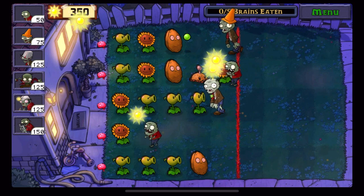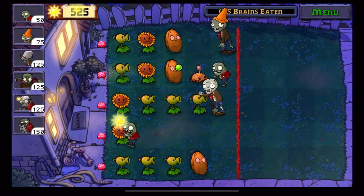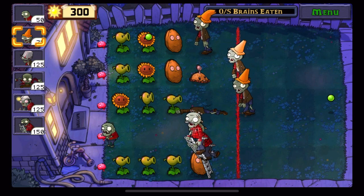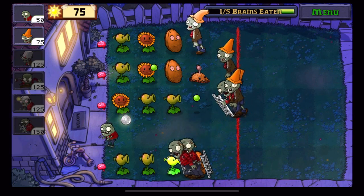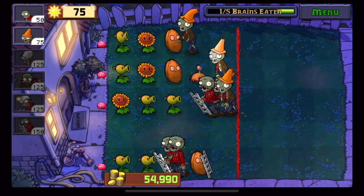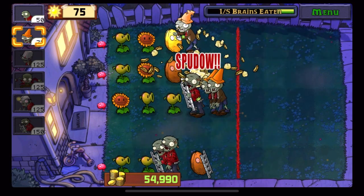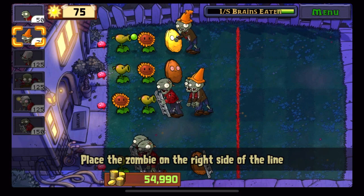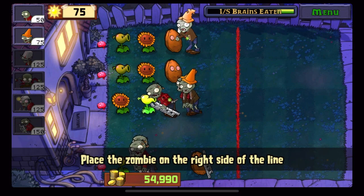That should have been a conehead because he's not getting through there, so that was a mistake. Then you want to double ladder there, got a conehead there — actually a ladder there would make more sense because I waste so much sun. Because you would want a ladder up there too to speed up these. That might have ruined it by placing those two coneheads and then placing the ladder, but you get what I mean. It's pretty basic.